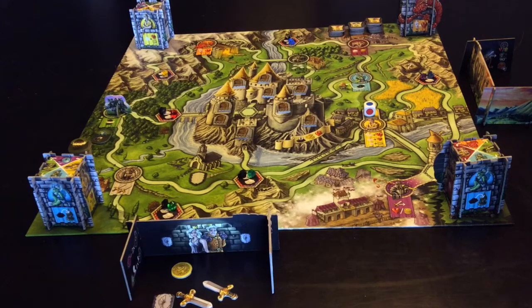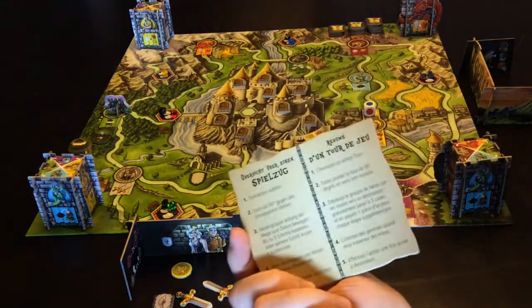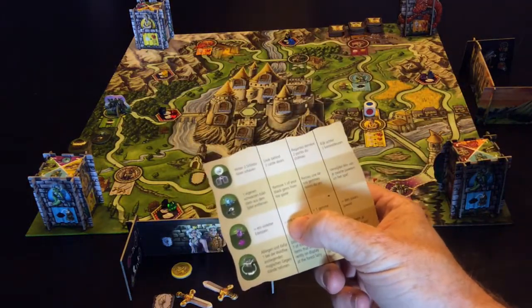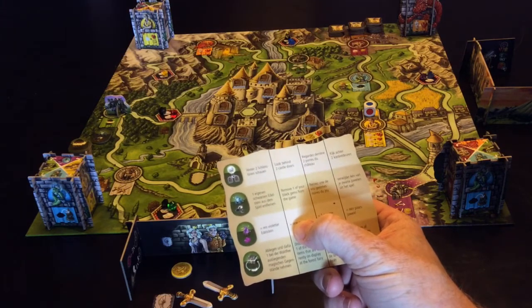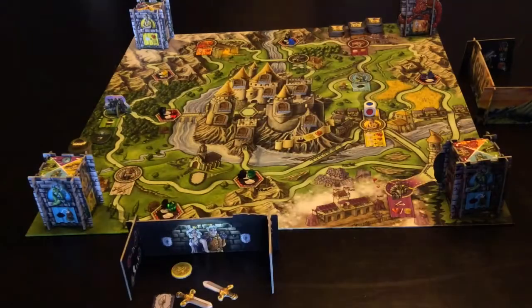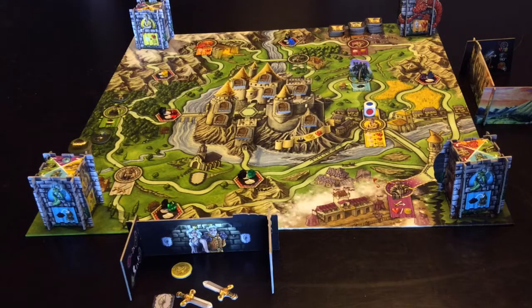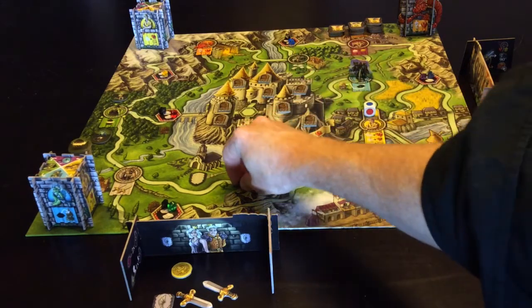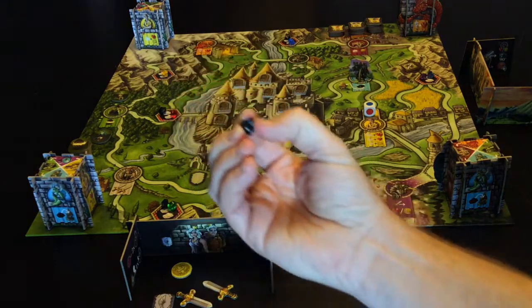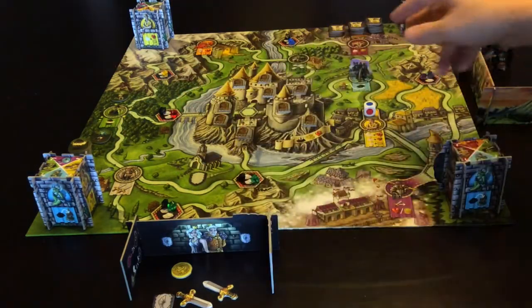When you go to the forest fairy, you get to take one of the two magical items that are available. What each of the forest fairy's magic items will do is marked on the back of these cards. There are 16 of those cards, 16 different icons - it's worthwhile having a look at them as they come up so you know what you're going after. This is the fountain fairy - you will be able to get rid of one of these black gems that you've picked up in previous turns, and that gets thrown out of the game.